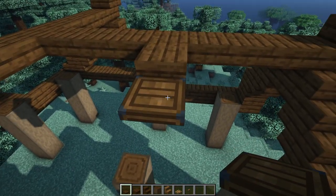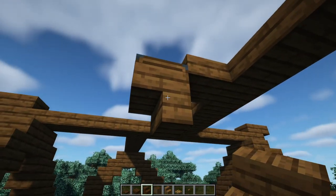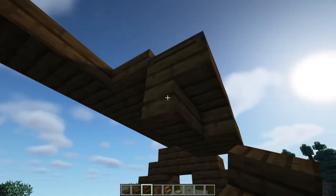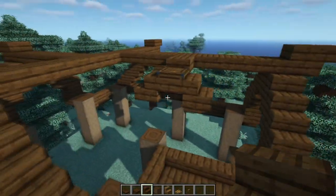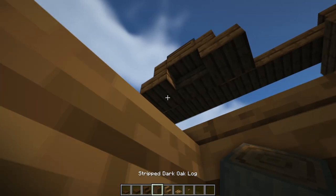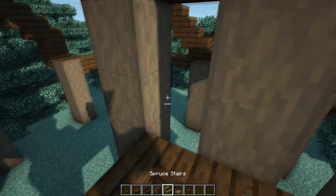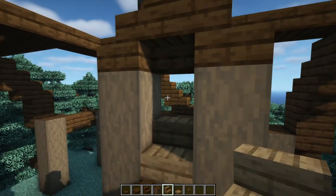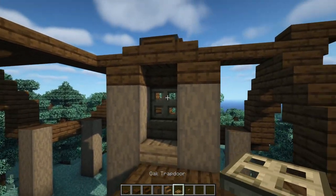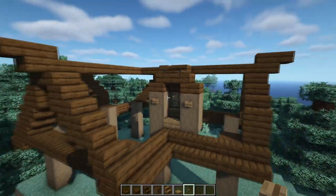Yours should look similar. We're then going to have an upside-down dark oak stair underneath it, then two more regular ones on the side. Underneath those two stairs we're going to have two stripped dark oak logs. A spruce stair in the middle with an oak trapdoor on top of it as a little window, and then some decorative spruce buttons either side of it.